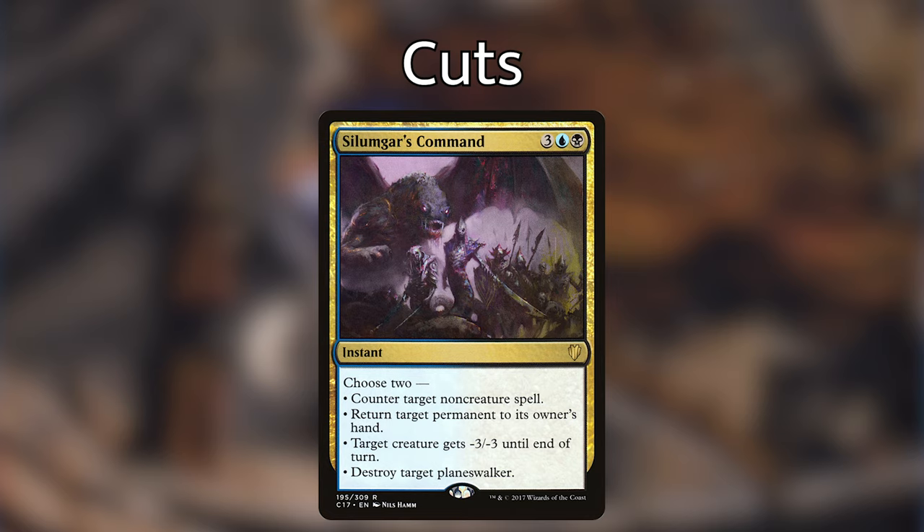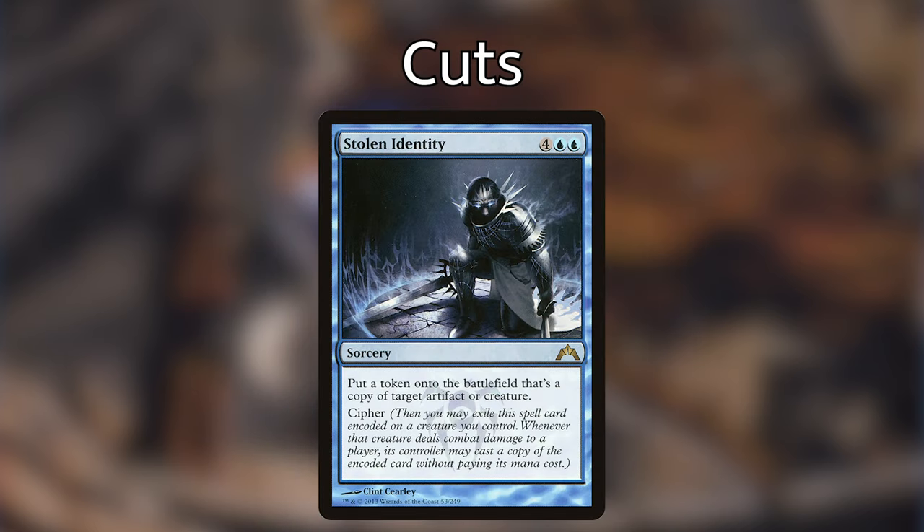Next is Stolen Identity — a sorcery costing four, blue, blue — which puts a token copy of a target creature or artifact onto the battlefield and has the cipher ability. That means we exile it and encode it on a creature; whenever that creature deals combat damage, we can copy and cast the spell without paying its mana cost. It's hard to cut since our unblockable creatures can abuse cipher, but six mana is a lot in Commander. My thought was that in games that typically go to turns nine or ten, you might only be able to cast Stolen Identity in a turn and have nothing left over.